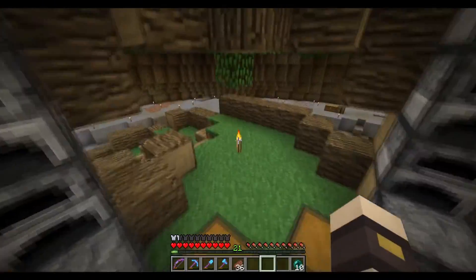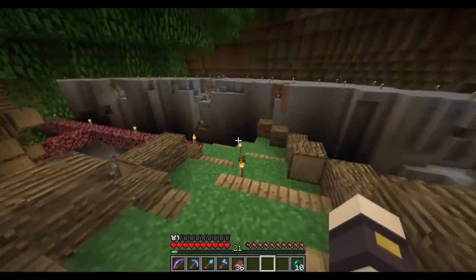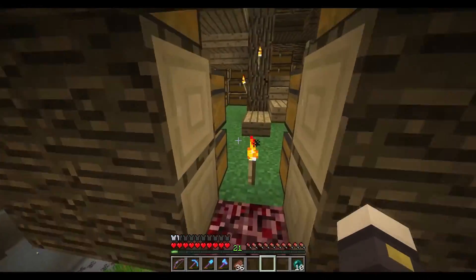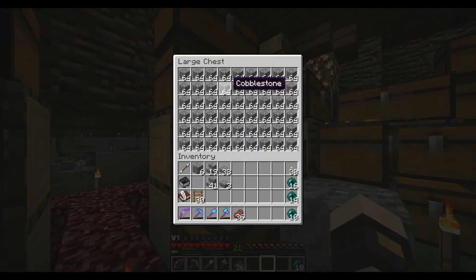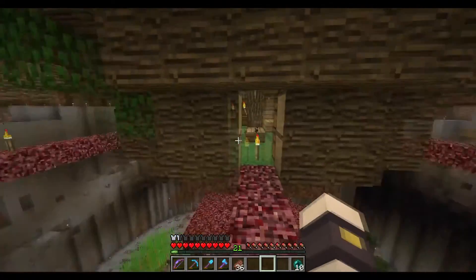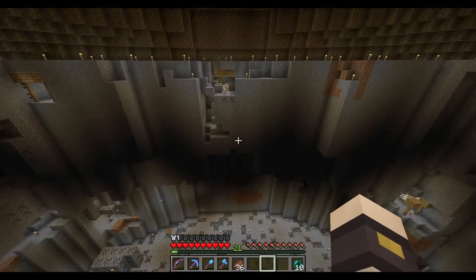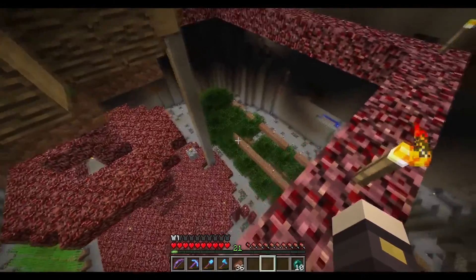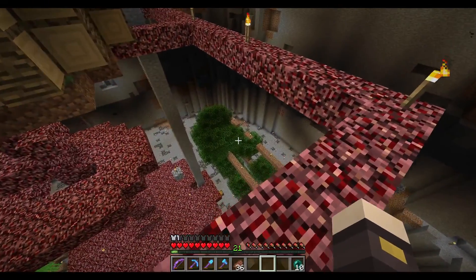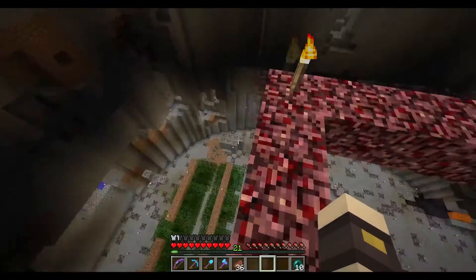I've just added this pathway recently, but this goes down to the second part of the storage room, which is just bulk storage for all the cobblestone I got when I dug this area out — actually cobblestone, dirt, and gravel. Now there's a tree farm for wood and leaves, but it doesn't work like it used to anymore because trees can break dirt blocks now.